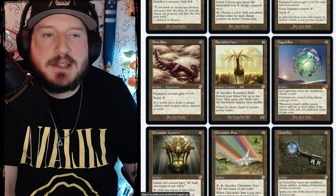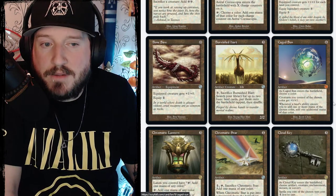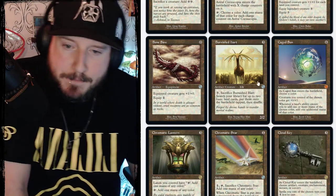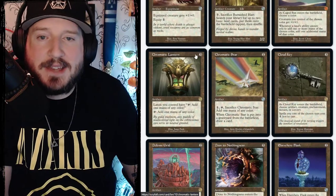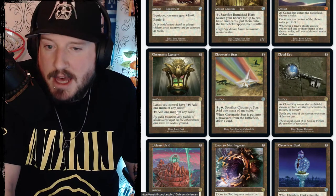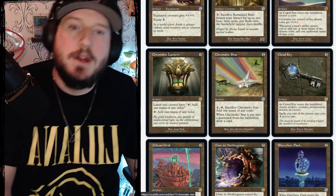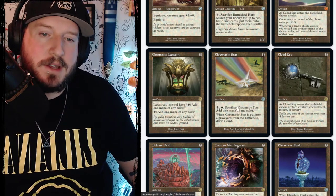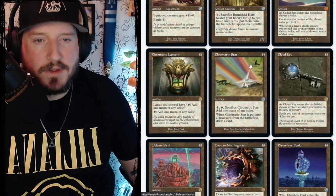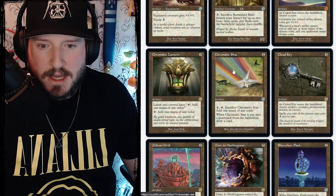Caged Sun is a six mana mythic artifact. As it enters the battlefield, choose a color. Creatures of the chosen color get plus one/plus one, and whenever a land ability causes you to add one or more mana of the chosen color, add one additional mana of that color. Chromatic Lantern is three colorless — lands you control have 'tap to add one mana of any color,' making everything into five-color mana sources. Chromatic Star is one mana — pay one, tap it, sacrifice it to add one mana of any color, and when it goes to the graveyard from the battlefield, draw a card.